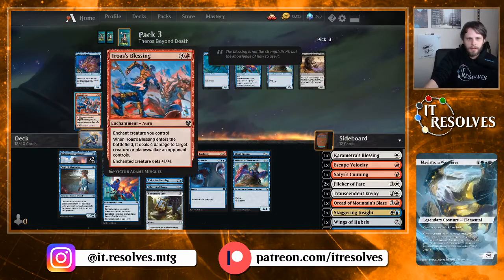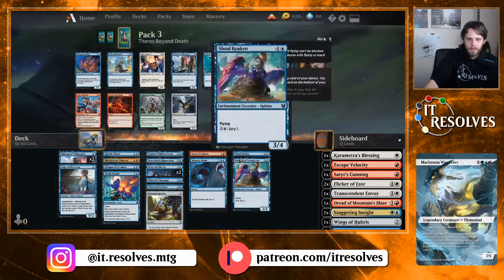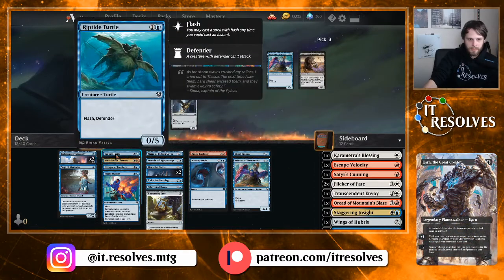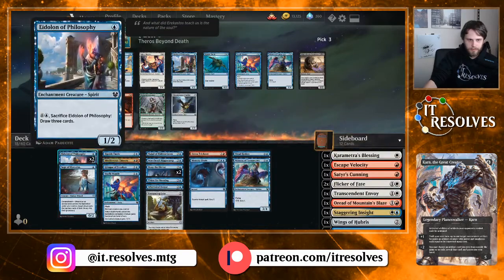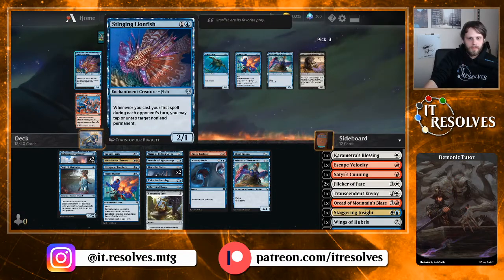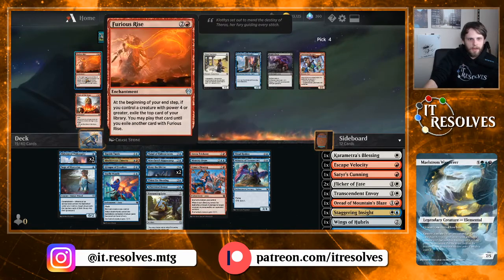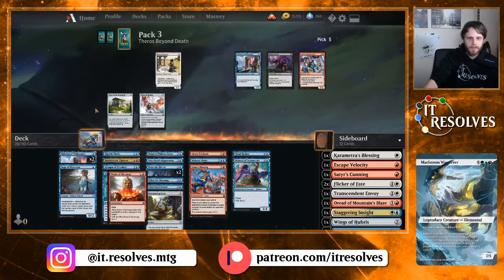Singing Lionfish is quite good. Iro's Blessing is very good. Our creature count does not seem excessively high, and we probably don't want another Turtle. I think we'll take the Blessing. Omen of the Forge looks good, and I think this is a good shift into red. We've gotten quite a lot of really good stuff off of this draft so I'm fine with it.